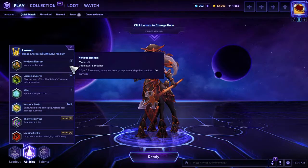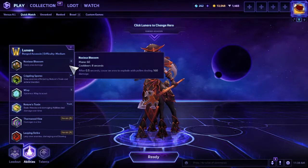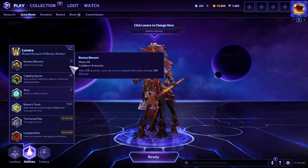Our Q is called Noxious Blossom. This is a tiny little skill shot that pops after half a second, dealing damage and applying your trait to people.